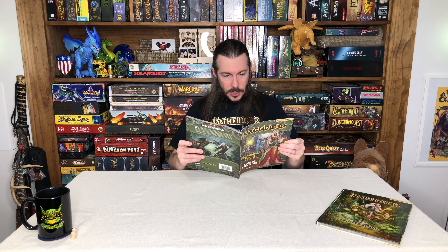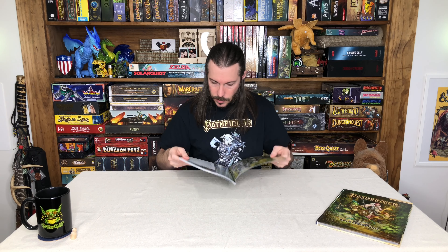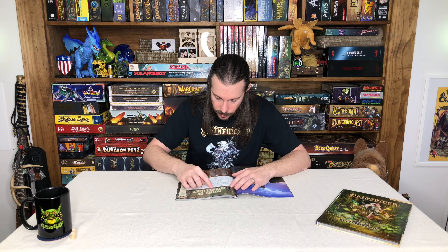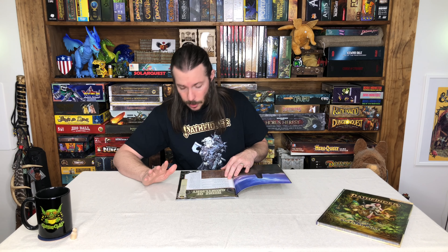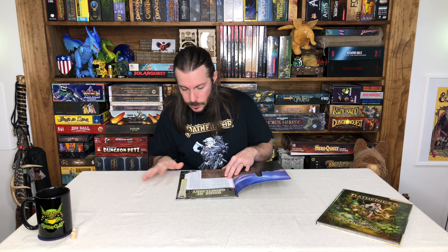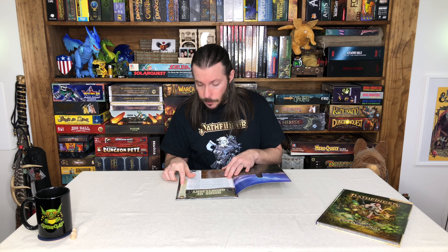Inside you are going to find some maps. What you're going to get is a number of chapters — four chapters you'll be able to go through. You're also going to have the city of Otari in this book, so you'll understand what that city looks like, all the different shops and NPCs you'll be able to interact with, possibly in between chapters or before or after. There's also going to be an adventure toolkit where you'll understand how this fits into the overarching adventure path and the other books that go along with this.